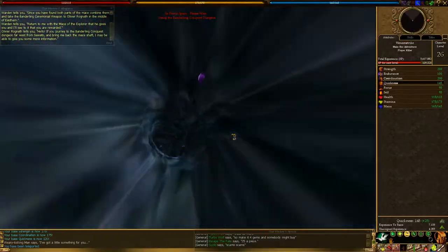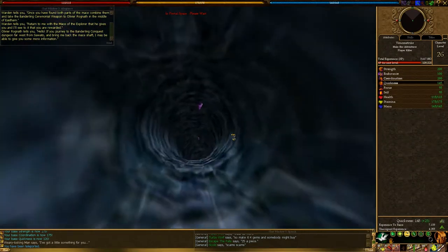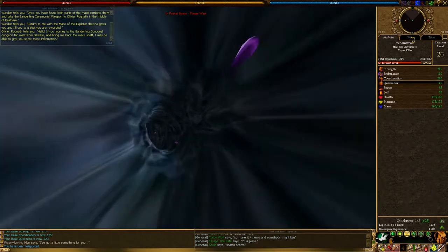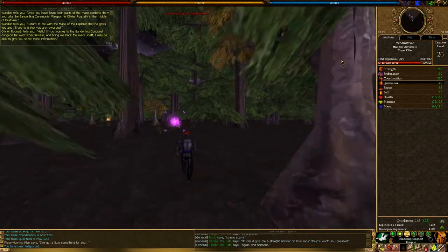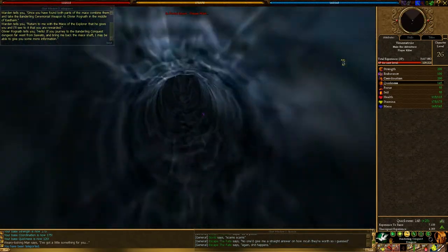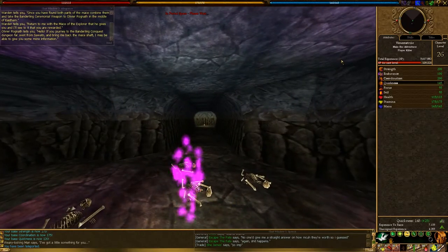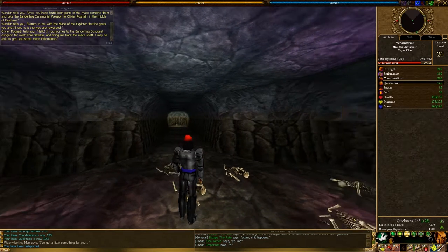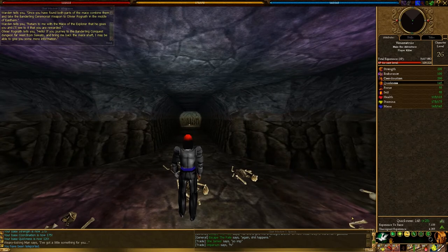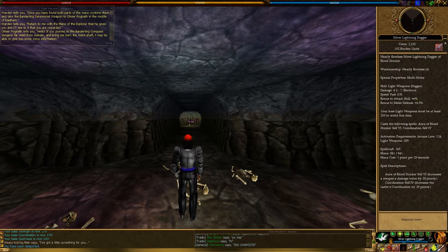Run back in here — the door's still open from last time. Go to the Bandling Conquest Dungeon. Okay, looks like the portal's right here, right in front of you basically, a little bit to the left. All right, here we go. At this point I'm going to want to fight a few of these bandlings in here just to get the experience and make sure they don't pile up on me too much. Bandlings are weak towards electricity, so I'm going to look for an electricity weapon. This one is electrical.